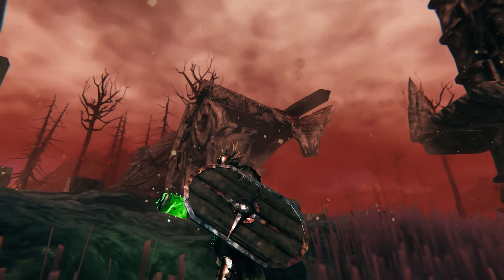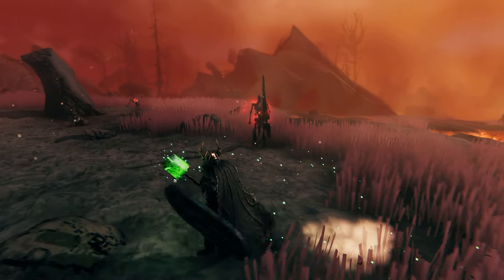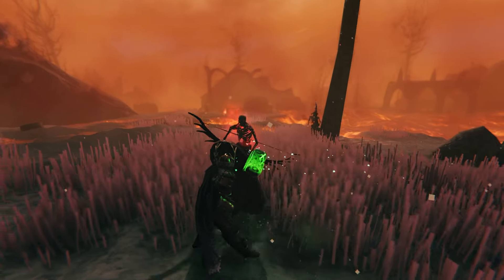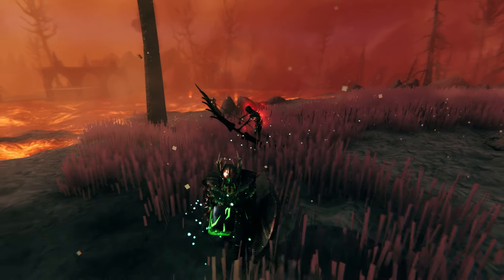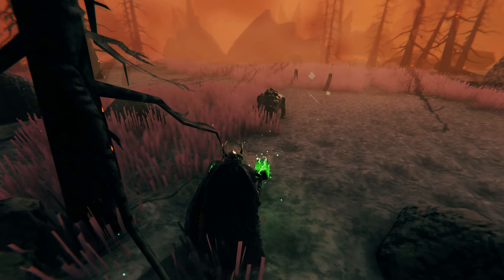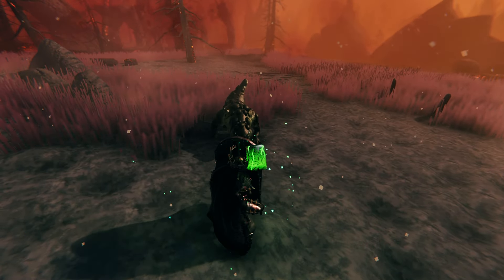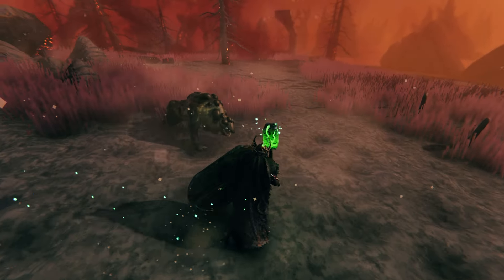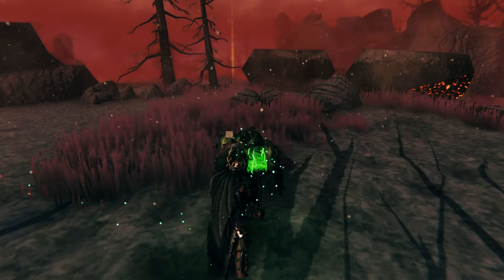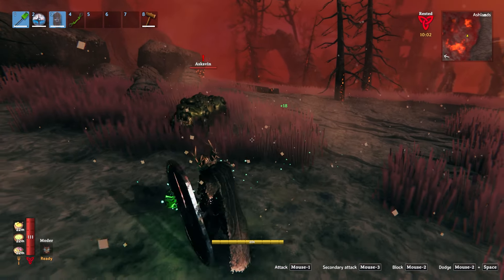Here's the flametal tower shield — we're going to test it out. Of course you can block with the tower shield and it has some pretty good block. It'll take quite a bit of damage, but it actually will not parry or stun enemies — it doesn't seem like it's actually parrying, which I think is normal for tower shields. But you can stop a lot more damage with the tower shield, and we haven't really even lost much HP to be honest.